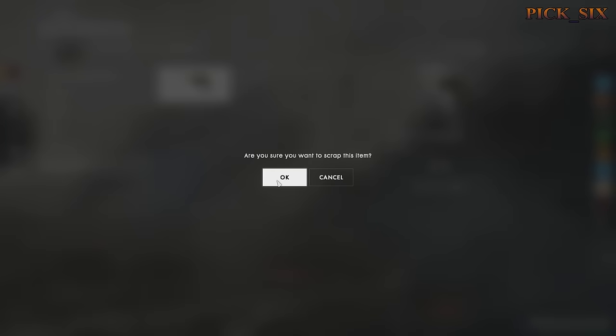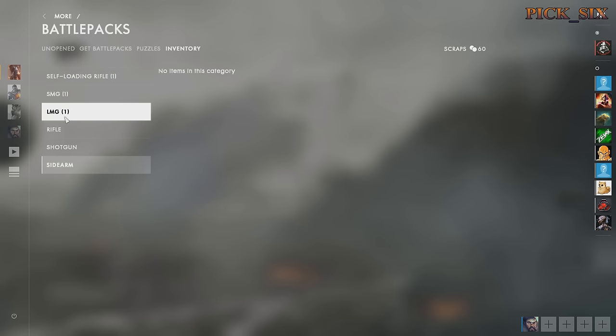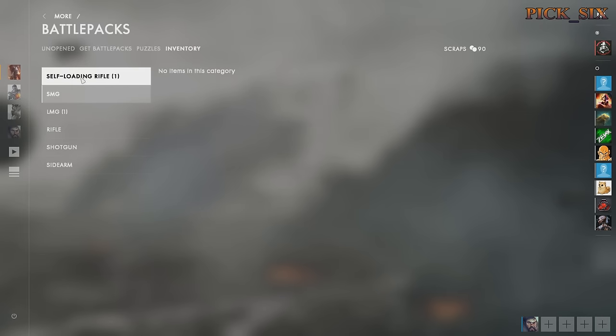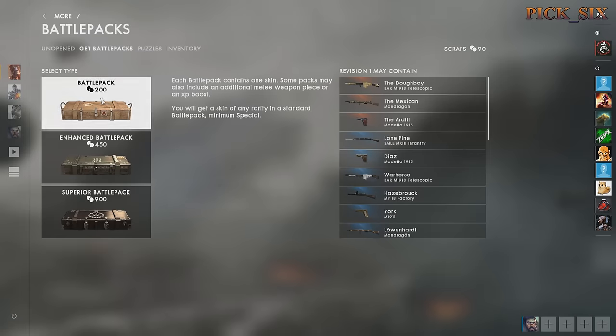Puzzle pieces require five pieces to unlock, so it could be a while considering there's a lot of RNG associated with that. It might just be easier if you're more interested in collecting legendary skins as fast as possible to just scrap it and buy one of the Enhanced or Superior Battle Packs — though that's up to you if you really want that melee skin.